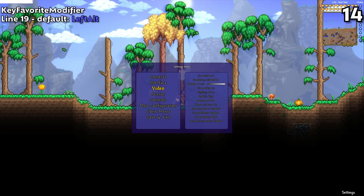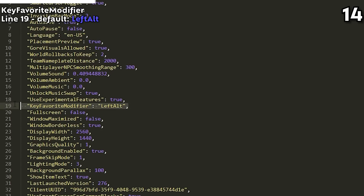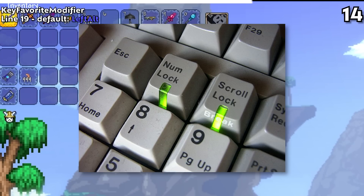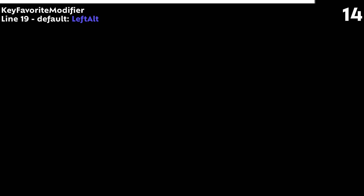On line 19, we have a feature that should definitely be added to the control menu, but somehow isn't. Key Favorite Modifier lets you set the key you favorite items with. By default it's left alt, and 99% of Terraria players use left alt, but if you wanted it to be something like scroll lock — that one key no one ever uses — you can edit it here. This should be in the actual control menu though; I don't know why it hasn't been added.